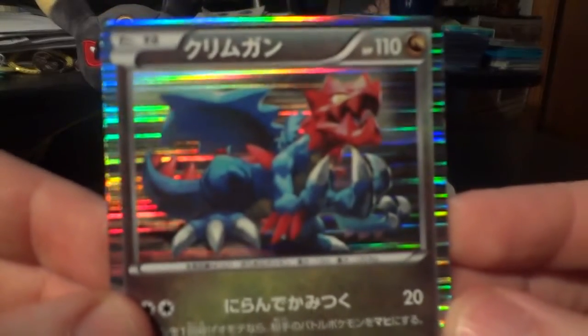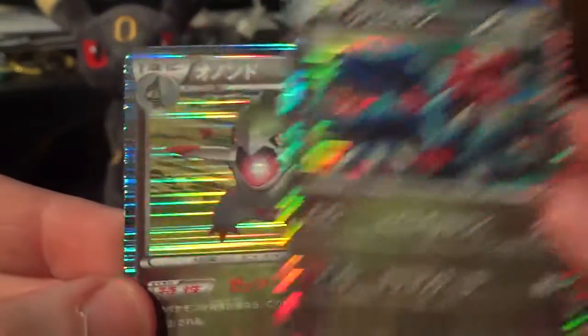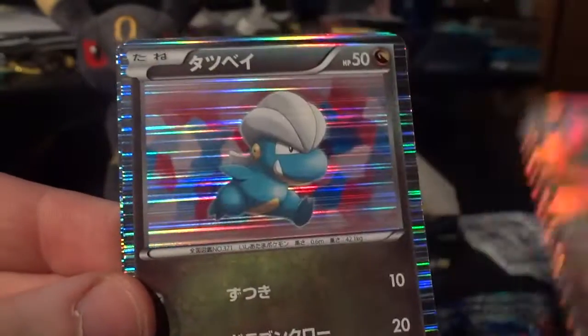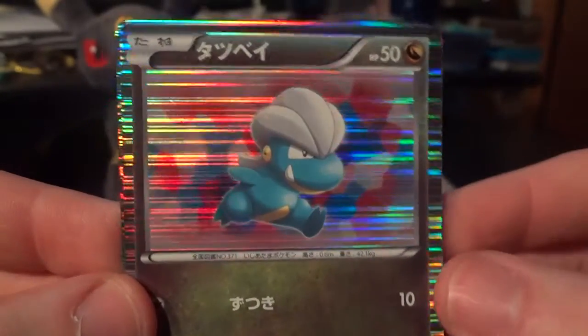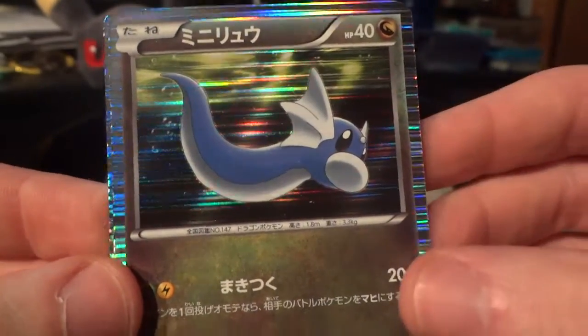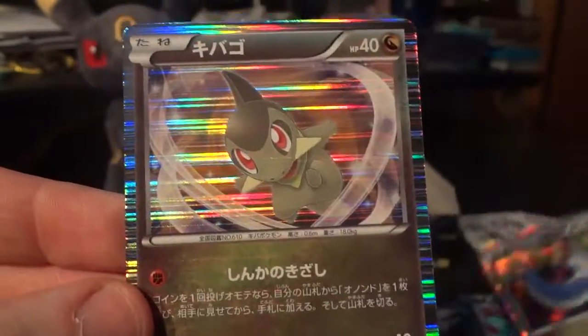There's the Druddigon. There's the different artwork on the Fraxure. First Bagon, I think. Another Dratini. And another Axew. So five for five I'm pulling Axew. It's interesting.